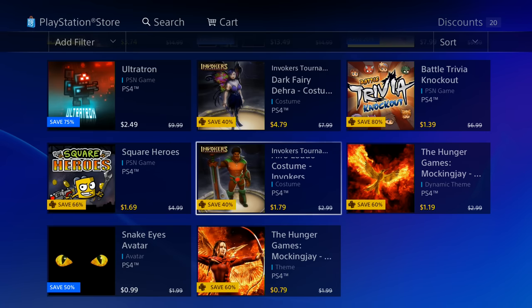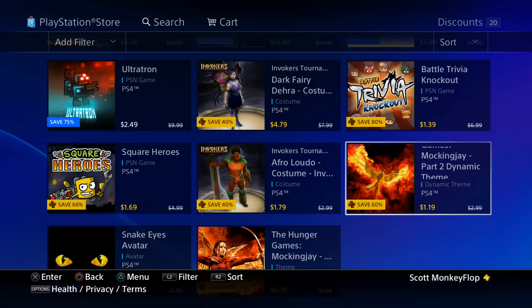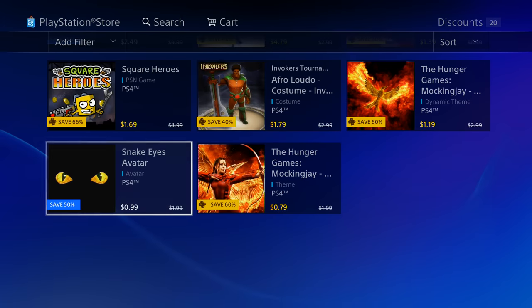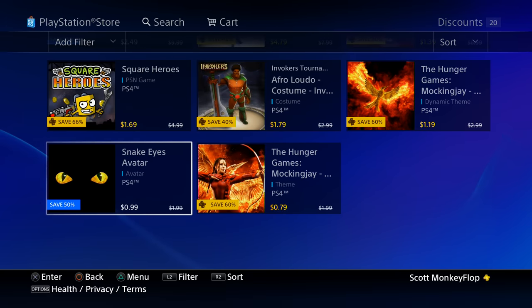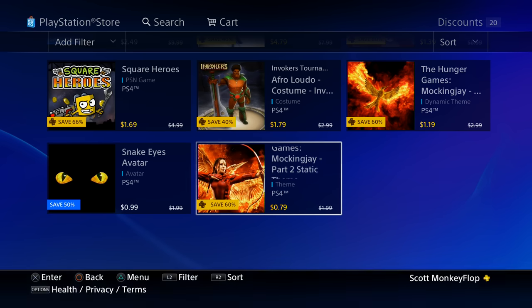We get another costume set for $1.79. We got a dynamic theme — the Hunger Games Mockingjay Part Two — the dynamic theme looks pretty cool, you got the flaming bird, and that's $1.19. Snake Eyes avatar, which actually looks pretty cool as well. And then another PlayStation Plus discount — this is actually going to be a static theme — and it is $0.79 cents.